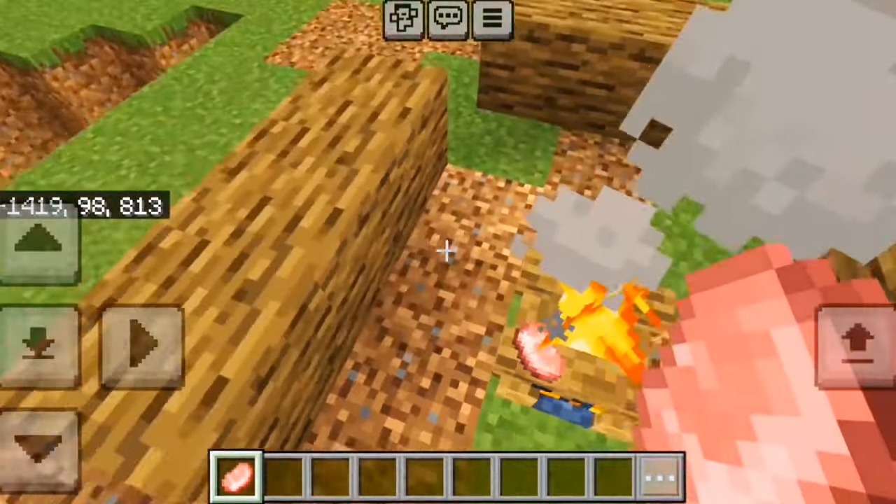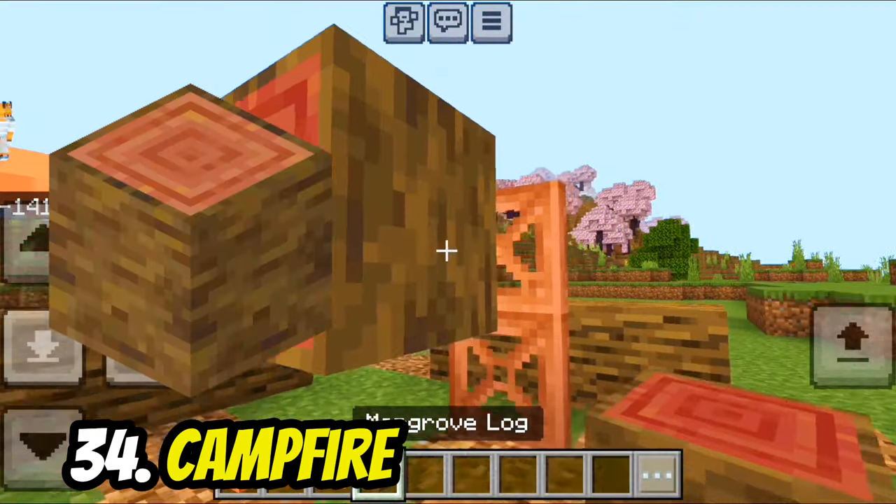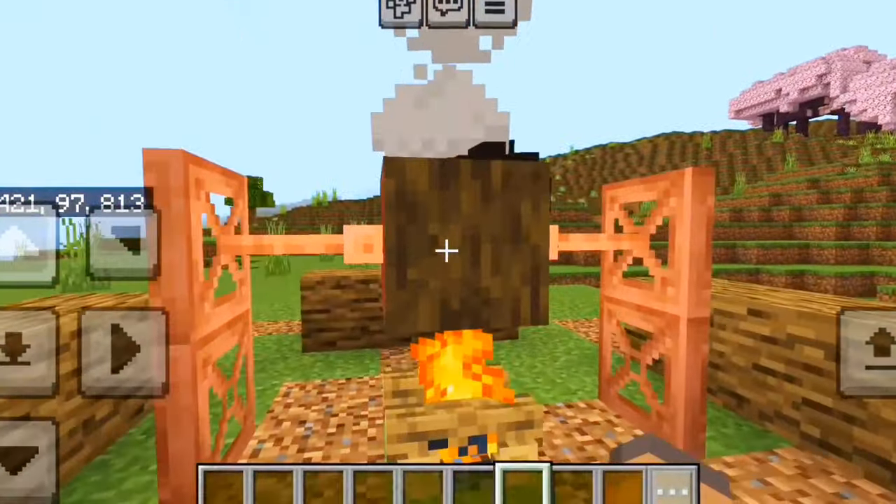If you're camping outside, by using trapdoors, a campfire, and a mangrove log, it looks like you're cooking a piece of meat.